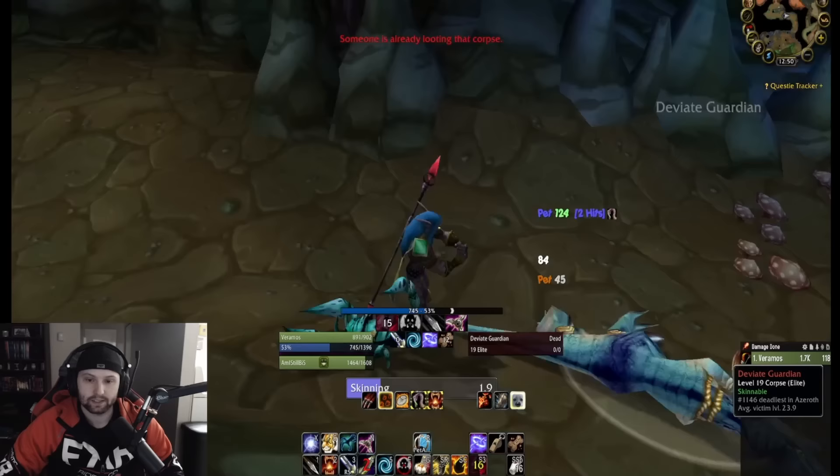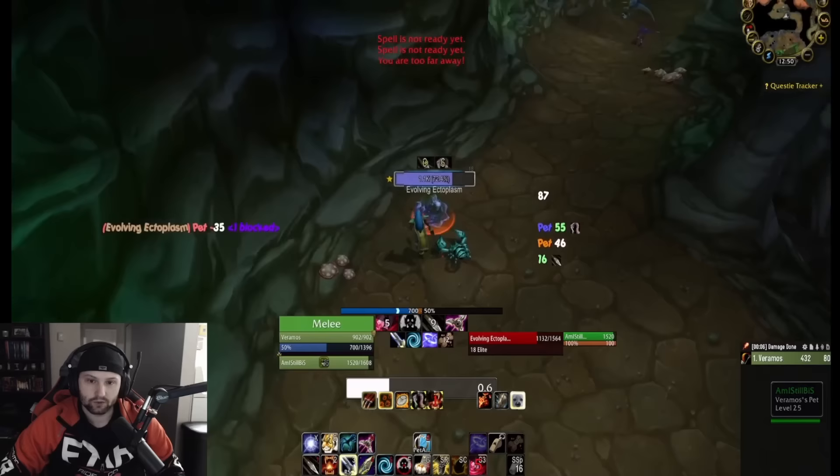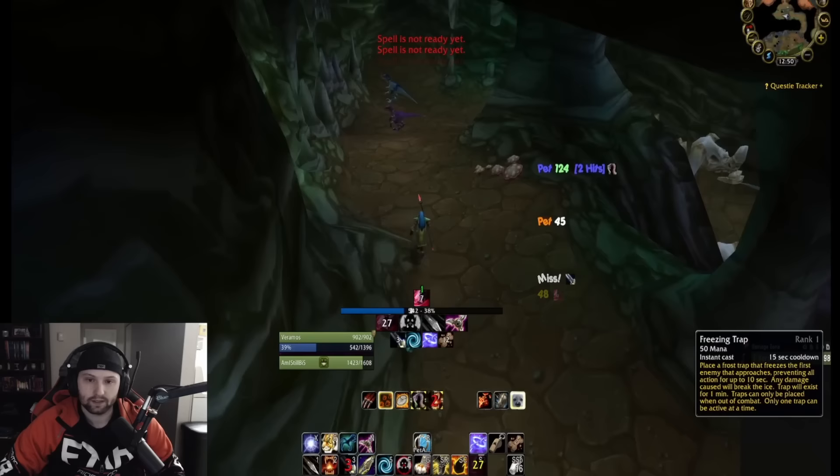Next pull here, we have an ectoplasm spawn — this is a patrol, so you want to kill it when it's at the top of the ramp. Nothing special, just nuke it down as quick as you can. I'm melee weaving on pretty much every mob in this run, but you definitely don't have to — it's going to be a little more mana intensive so you'll have to stop more often.